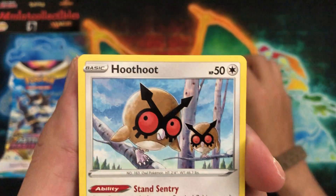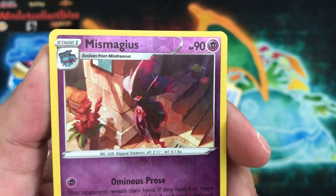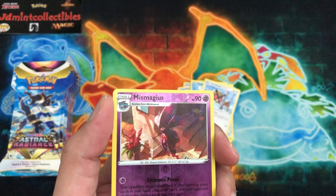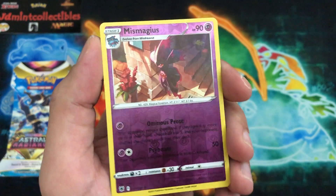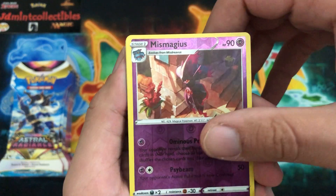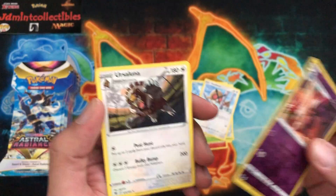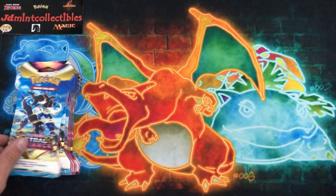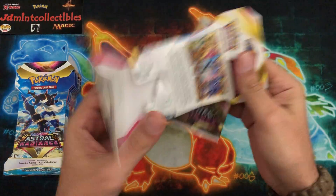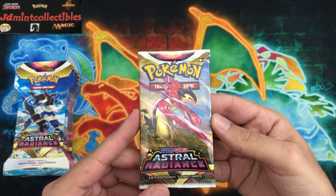We have Oshawott with all the waves, Hoothoot hanging out in the tree, and Miss Magius — haven't seen that Pokemon in a while. That is a rare, so very, very nice. For the set list, we're looking at 189 in the regular set, so you're probably looking at another 20 or 30 secret rares on top of that. Let's see what's behind it to start us off — that's the new Ursaluna! Very nice, a non-holo rare, but hey, it's day one.